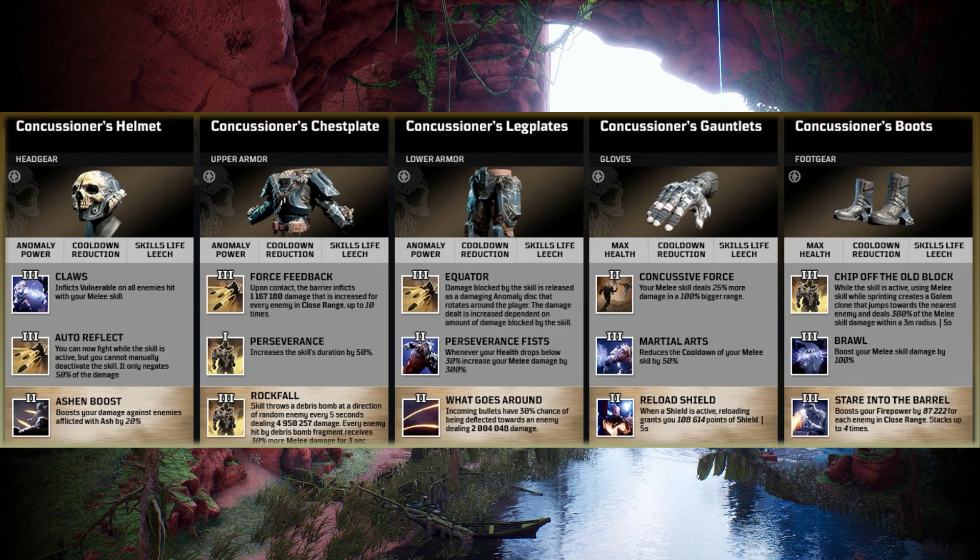Lastly, the Concussioner's Boots — Chip Off the Old Block is the tier 3. While the golem armour skill is active, using the melee skill while sprinting creates a golem clone that jumps towards the nearest enemy and deals 300% of the melee skill damage within a 3 metre radius. Tier 3 Brawl boosts your melee skill damage by 100%. And last but not least, Stare into the Barrel — another tier 3 — boosts your firepower by a set amount for each enemy in close range, stacking up to 4 times. This set is definitely one I'm looking forward to using and acquiring.